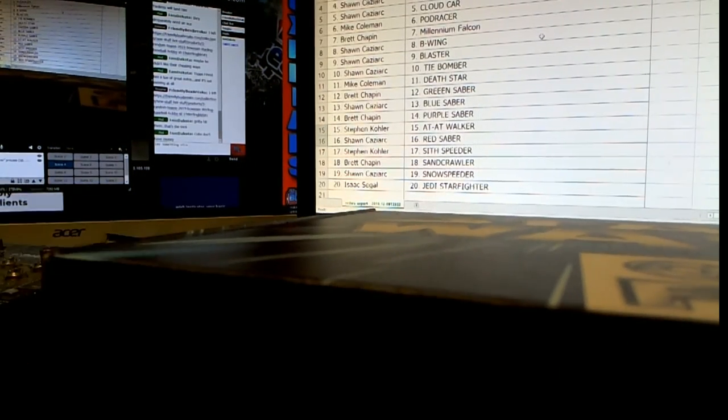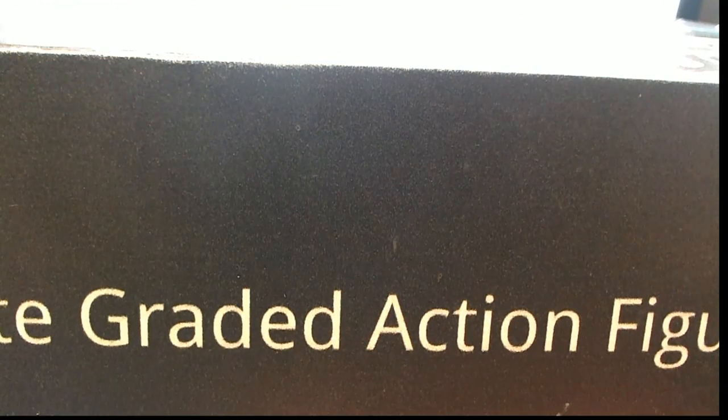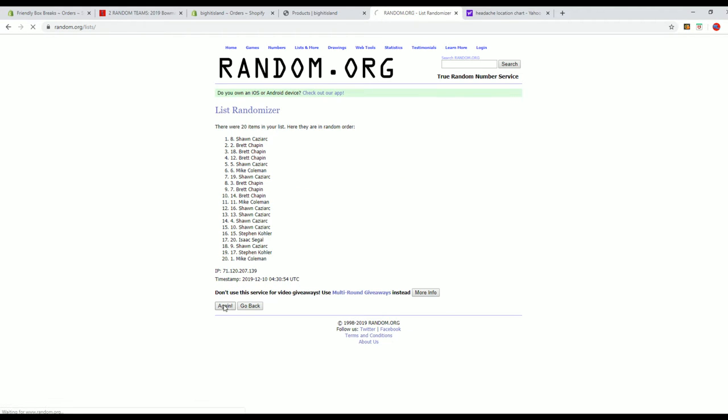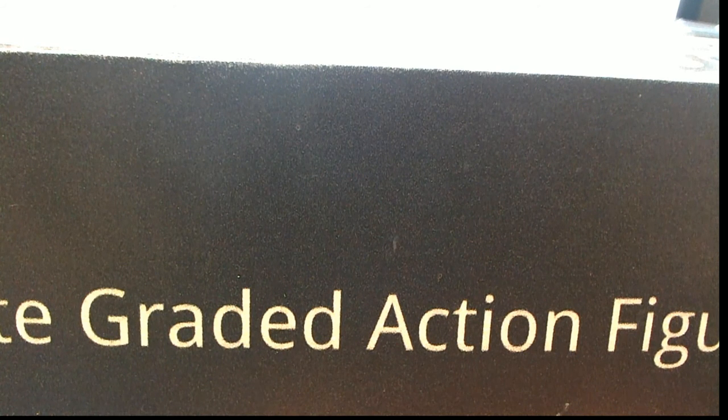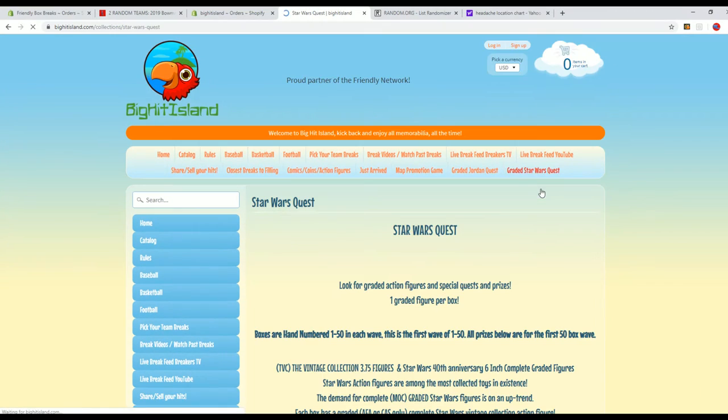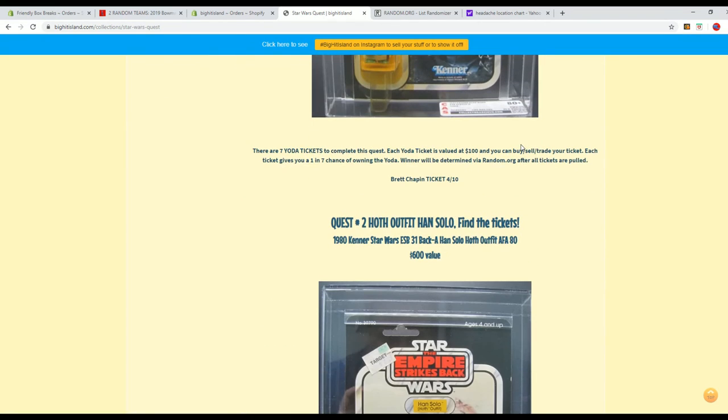All right guys, we'll do an island random here real quick. Yeah, there's pick-your-item and then there's random, right. All right, number one after seven. All right Mike C, you're gonna island map spot — very good, Mike C. All right guys, that's graded Star Wars quest number 207. Just an update: we've hit two tickets so far total, that's it, and we've hit one vintage.